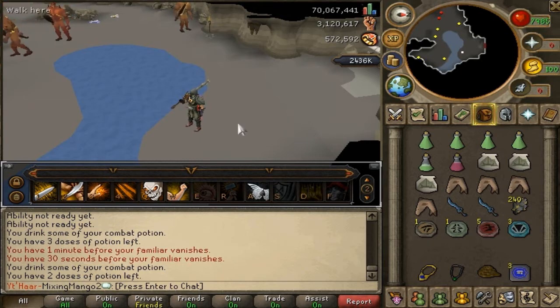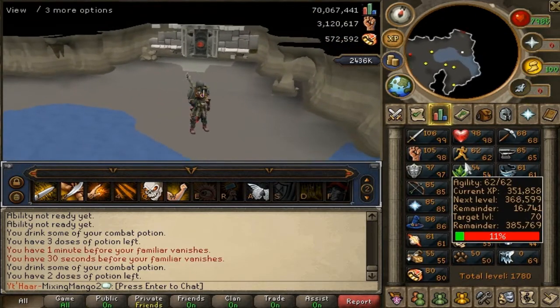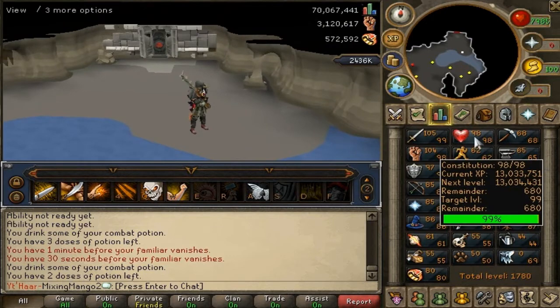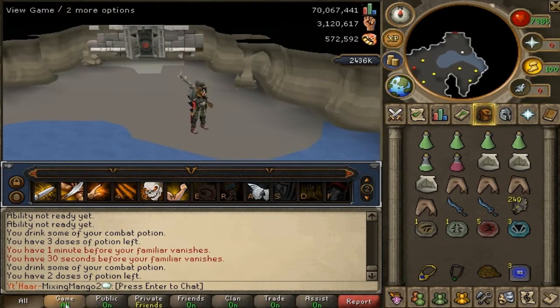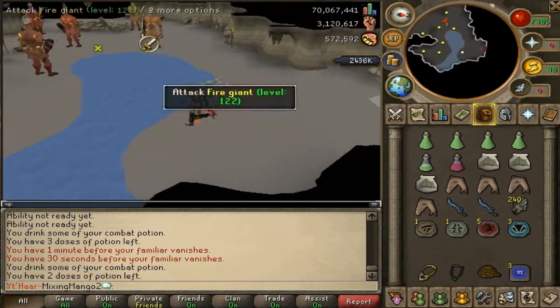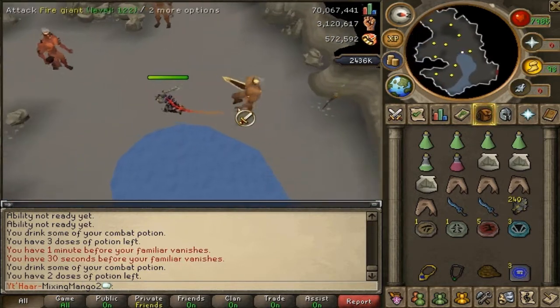What's up guys, Joshua from Mixing Mango. Today, as you can see, I'm on 98 HP and that's because I'm about to get 99 — I am 680 XP off. I've got my constitution and I've got my game set up so I can see the chat appear in the window. We will now go get this 99 constitution.